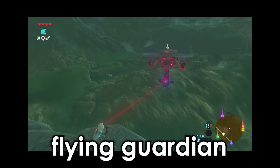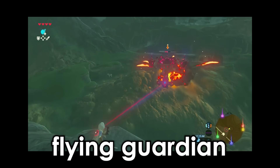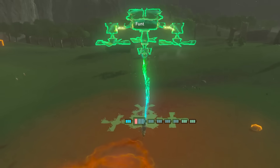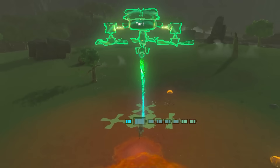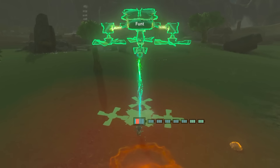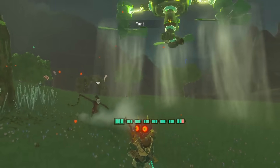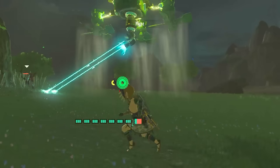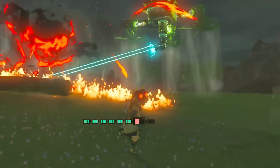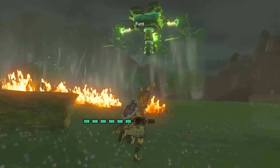But that's not the only Guardian build in today's episode. This is Funt's take on a flying Guardian from Breath of the Wild. With the cannon mounted underneath the body, it's pretty accurate.